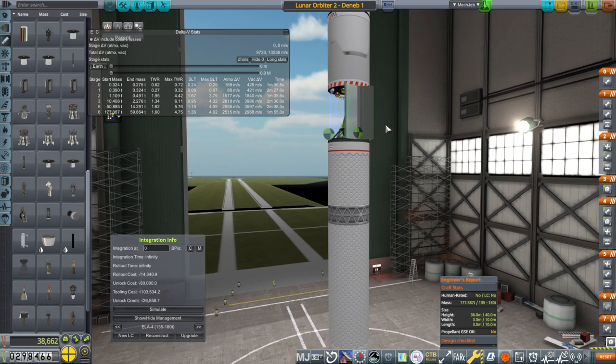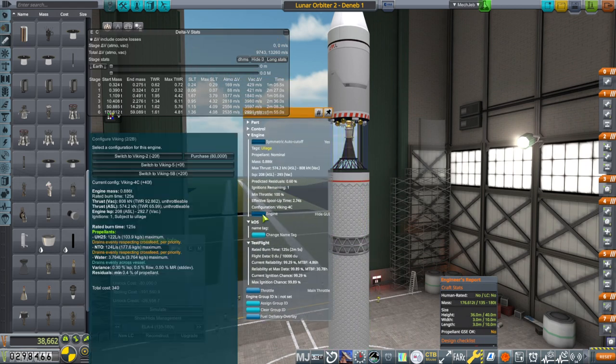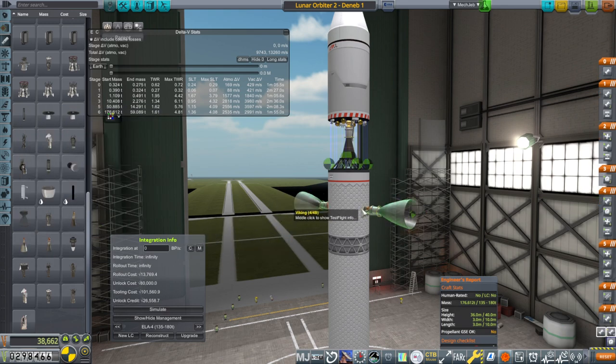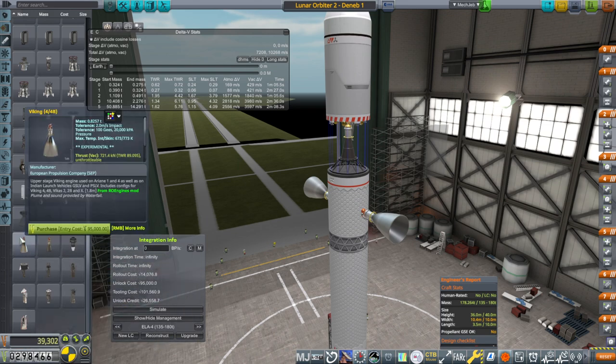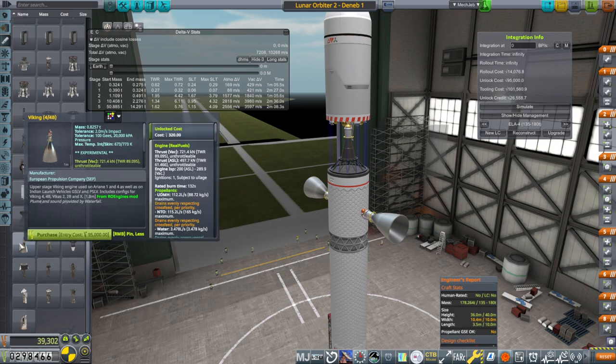Speaking of vacuum optimized, we have that here. This is the Viking 4C configuration at the bottom which has a 292 vacuum ISP, and curiously this one has the same thing — the 4C configuration — and that is the best vacuum configuration it has. It seems to be unlocked already. It's possible for use, but this is a bigger model and I would have to unlock it separately.